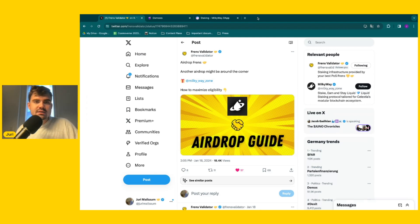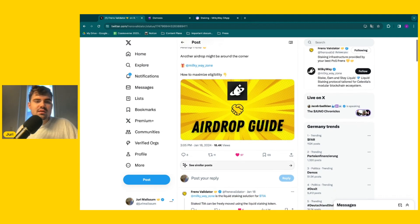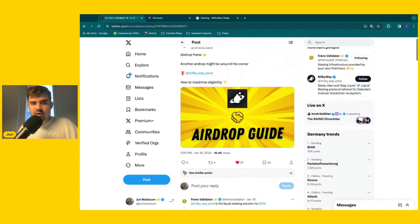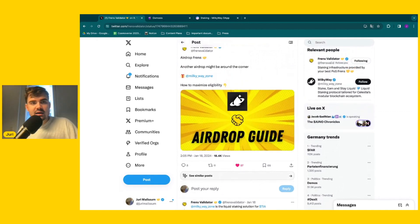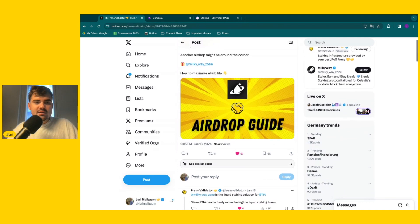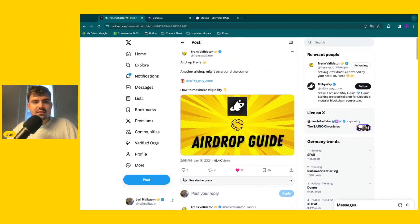Milky Way is a DApp and essentially the liquid staking solution for Celestia. And if you have experienced the liquid staking airdrop by Jito in the Solana ecosystem, you know that liquid staking airdrops can be very, very rewarding. So let's have a closer look at this Twitter thread by us friends where we show you how to potentially be eligible for this airdrop.